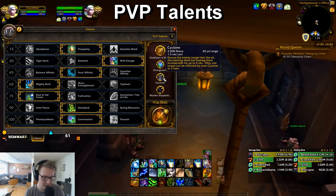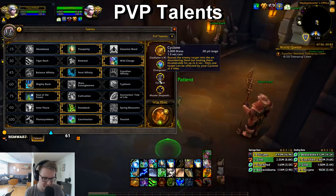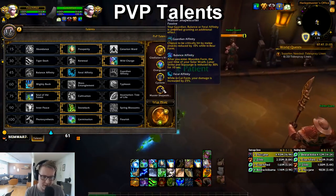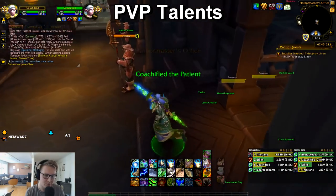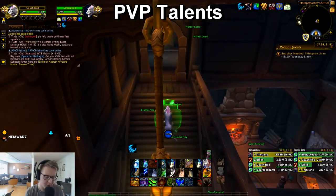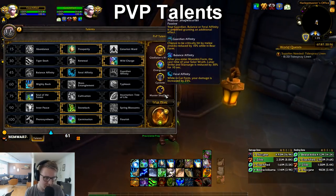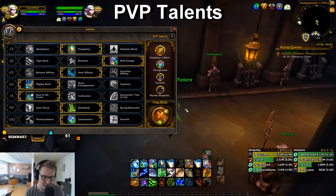Cyclone is also situational — when I play aggressive specs I often go Cyclone, but it depends on the class I'm playing with. If I'm playing with Demon Hunters I'll go full tank spec and drop Cyclone, going Increased Life Bloom and Increased Regrowth instead. Master Shapeshifter is huge for 2v2 — it increases your cat damage by 25 percent, and it increases all damage by 25 percent. If you put up Moonfire and Sunfire and then go cat form, they start ticking harder while you're in cat form.